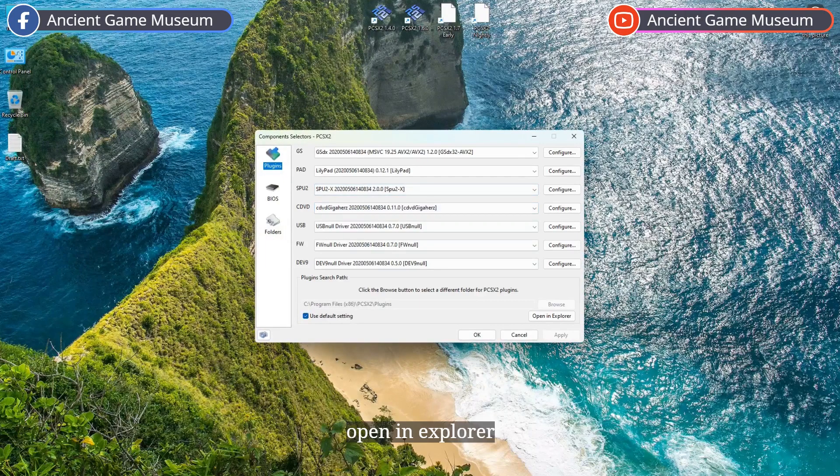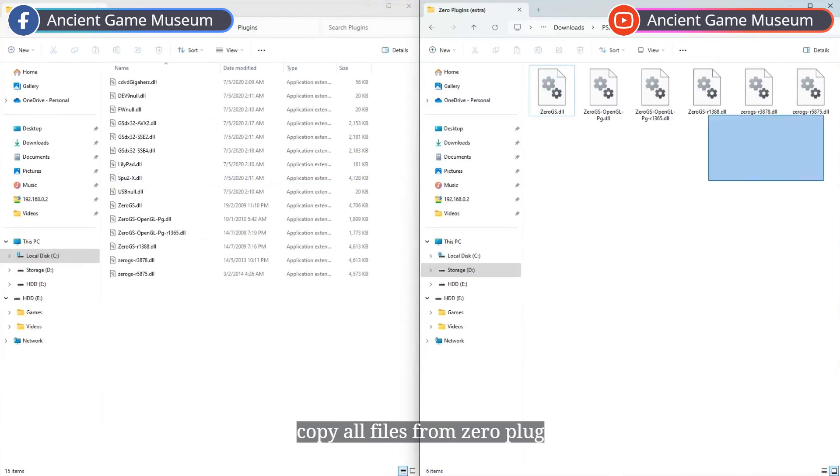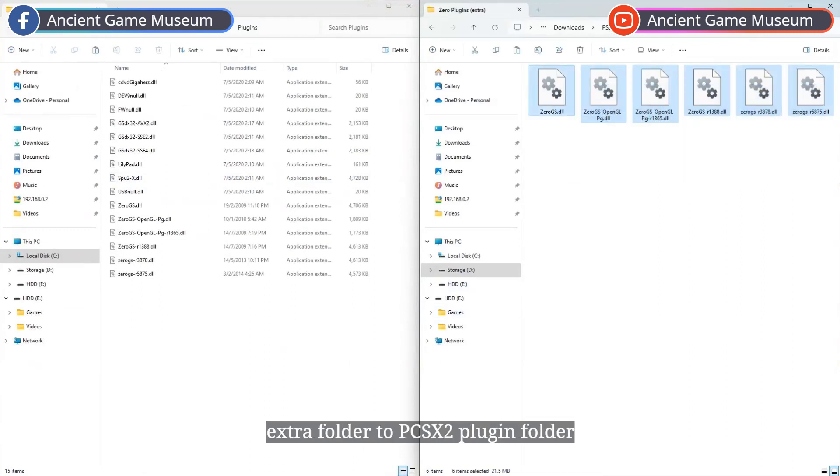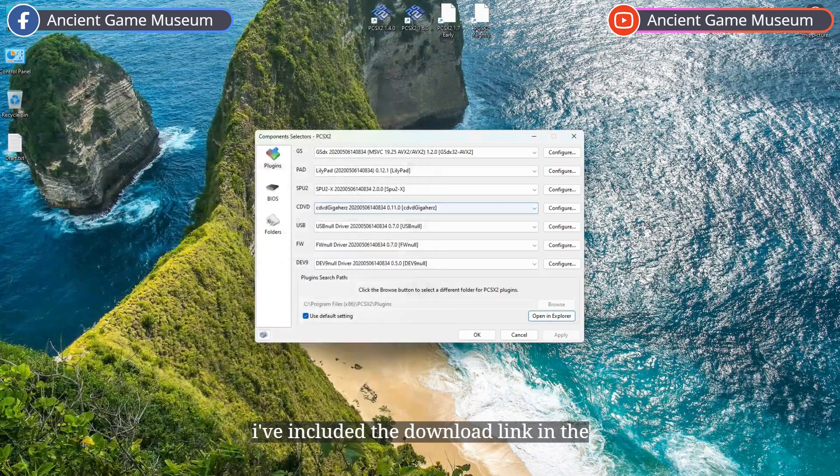Open in Explorer. Copy all files from Xero Plugins Extra folder to the PCSX2 Plugin folder. I've included the download link in the description, so feel free to download it if you need.